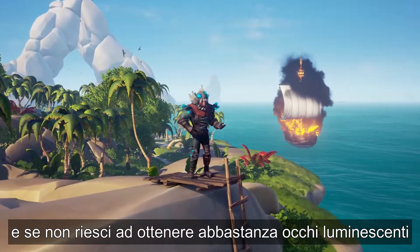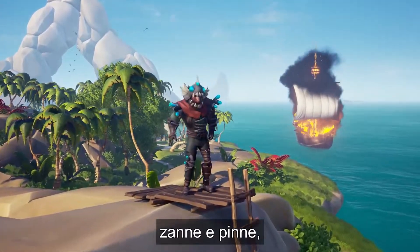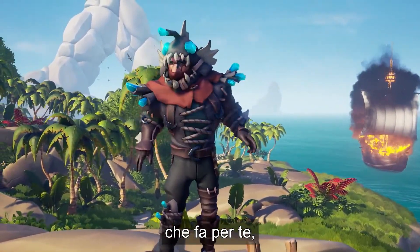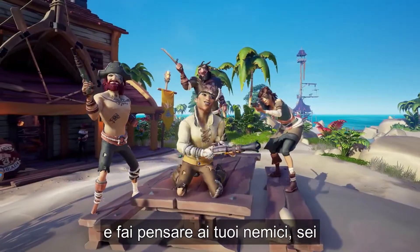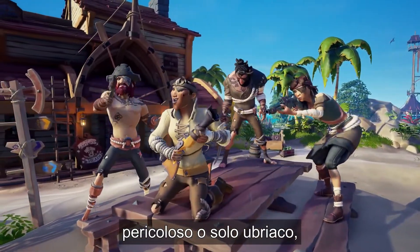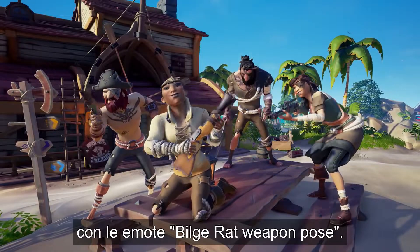And if you can't get enough of glowing eyes, fangs and fins, then the Wrecker Wrangler costume is the one for you. And keep your enemies guessing — are you dangerous or just drunk? With the Build Rat Weapon Pose Emotes.